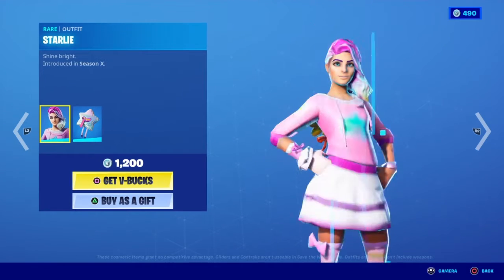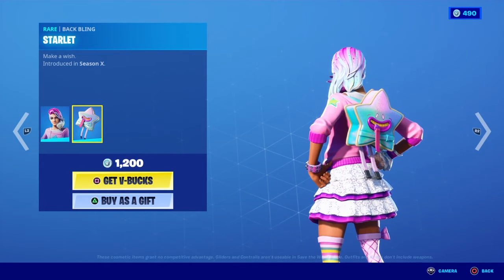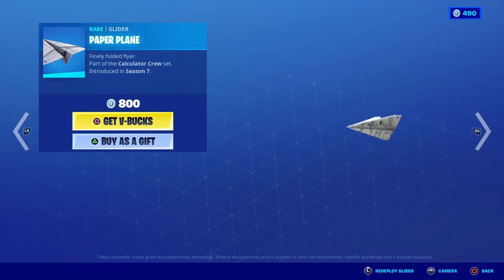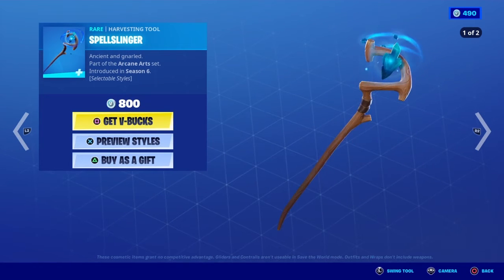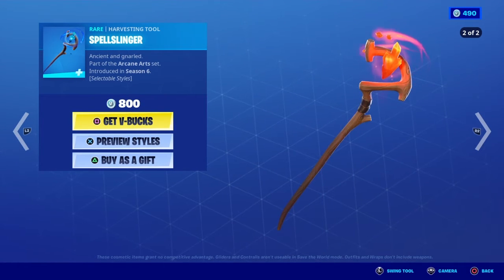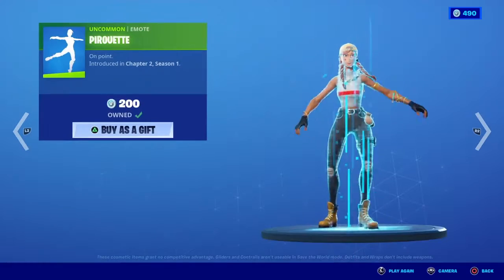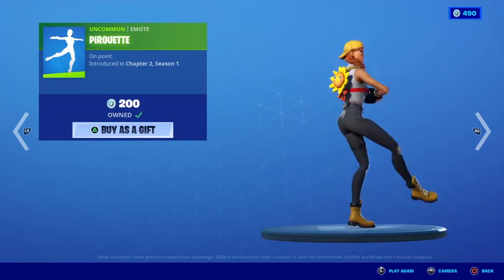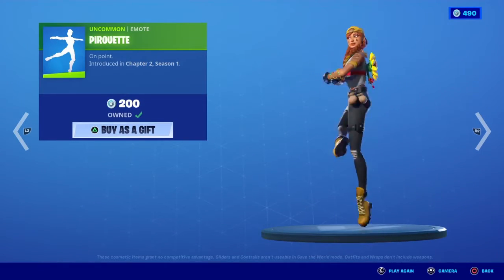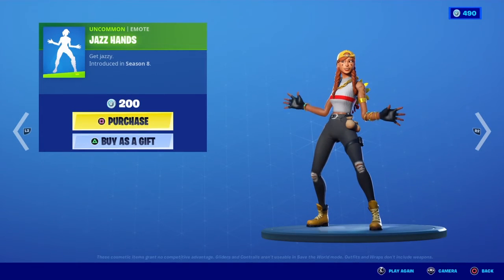Municions Expert is back. Starly is back with the Starly back bling. Paper Queen is back. Spouse Slinger is back. Pruet is back. Jazz Hands is back.